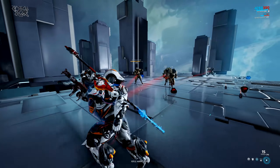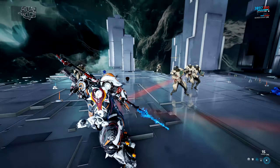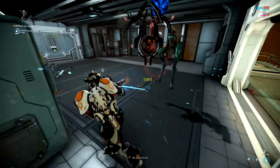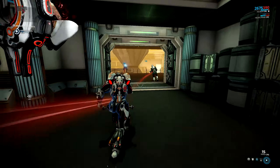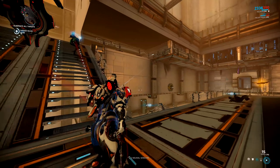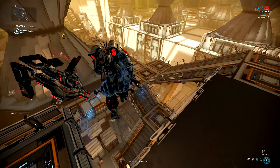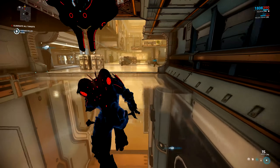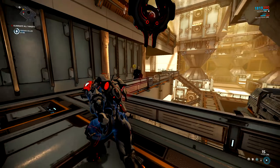Hildryn and linked allies also connect to nearby enemies, dealing 200 radiation damage per second to each linked enemy but also draining 25 shields or overshields per enemy per second from Hildryn. Power strength affects the extra shield capacity allies gain and the damage done to enemies. Power duration affects the shield recharge rate bonus and the rate at which the ability drains shields. Power range affects the ally and enemy link ranges. Efficiency affects the initial activation cost and the ongoing shield drain rate.